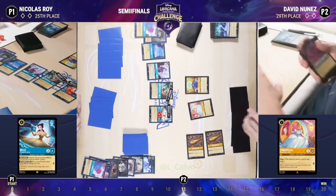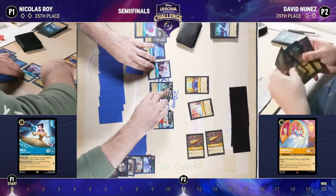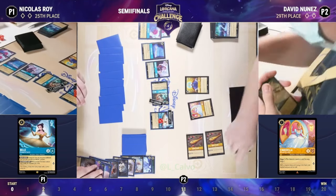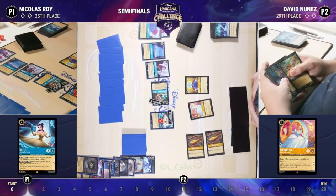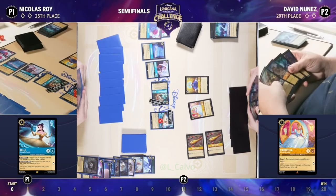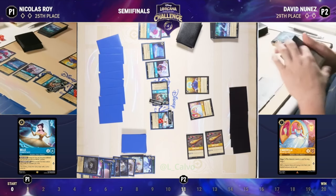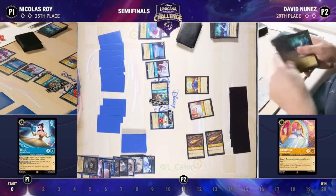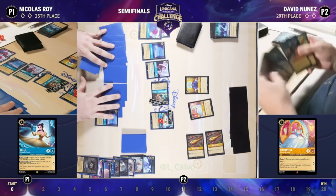The other side of the board is starting to look really scary, and Nicholas is sitting at zero lore right now. But as we've said, these Sapphire Steel decks can just swing — yesterday we saw one of these decks take 17 lore in one turn. So Nicholas is not out of this. Nicholas definitely has a lot of lore represented on his side of the board: five with the Bell, two with the Cogsworth, and one each turn with the Flavisham — seven lore represented. Just a lucky dime away from being able to get another five lore off that Bell each turn.